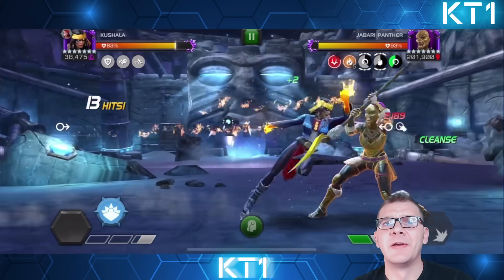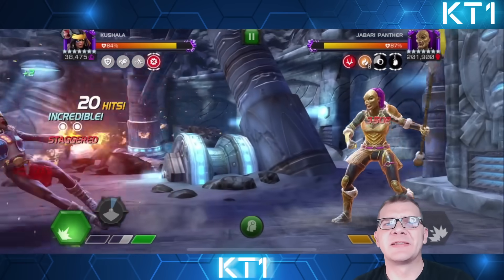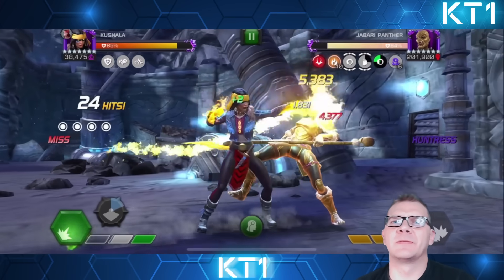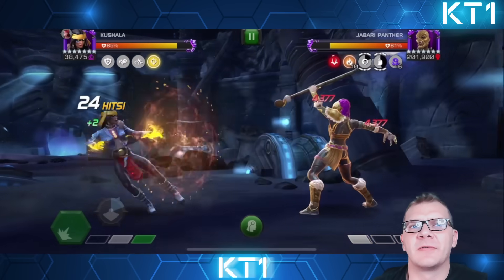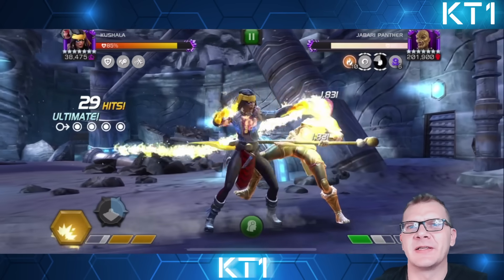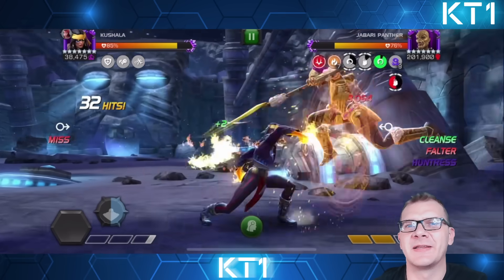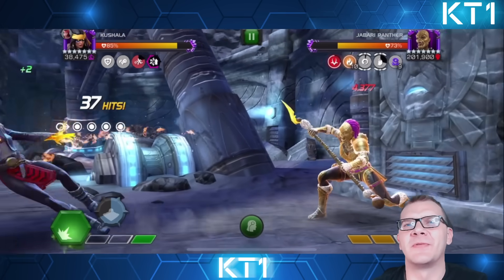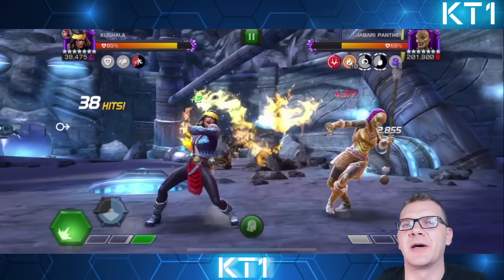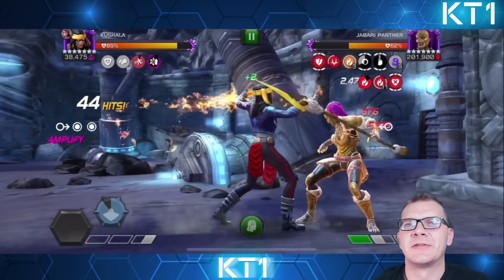You don't really want to play Kushala's minigame in this fight — getting some of the objectives is fine, but other than that you do not care about which of your blessings are active because the fight gets a bit too tricky and complicated. What you care about is looking at the Falter timer and not getting it on yourself, and finishing combos with light attacks to reset that timer and not allow Jabari Panther to get the cleanse. Here we can see I do have one of the blessings active — that's perfectly fine.